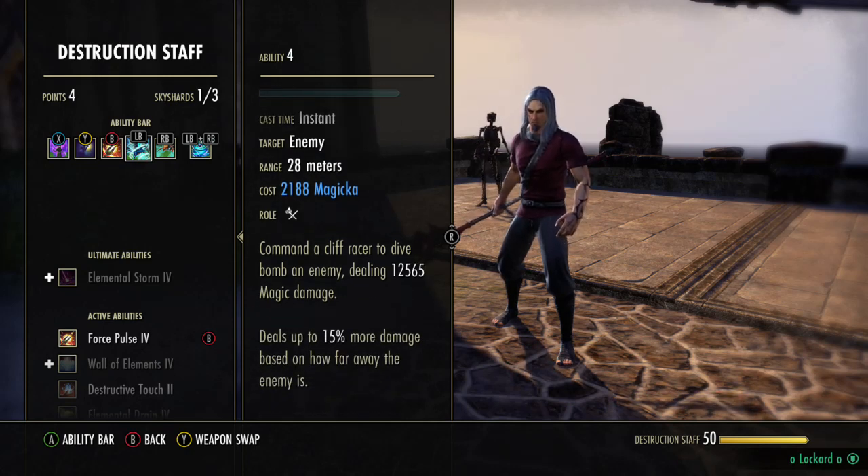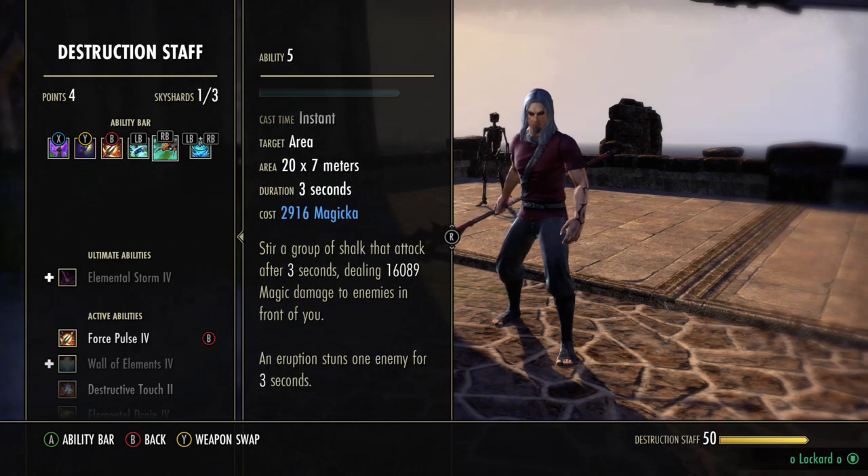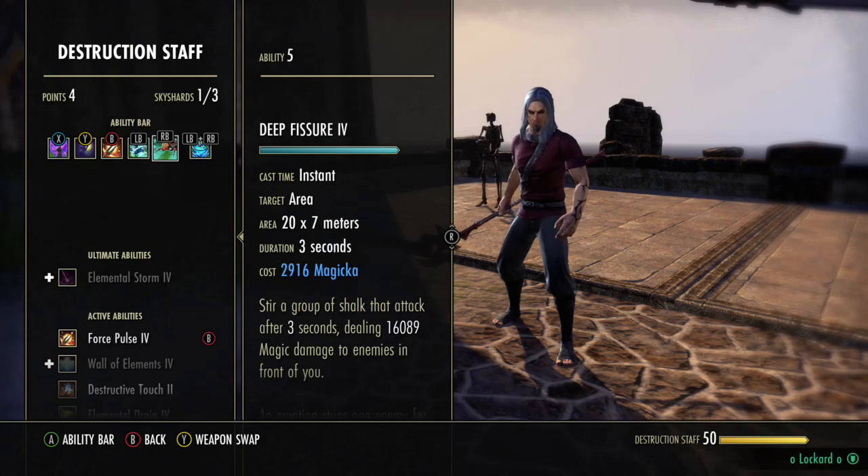Next, Screaming Cliff Racer. This is pretty much our spam — our filler spell. The further you are away, the more damage it does, up to 15%. Deep Fissure — this is delayed, it stuns one person unfortunately. There's only one person it stuns, and sometimes it will hit people like Engine Guardian or pets whatever they have active, and it'll stun them instead of your target. Which is pretty unfortunate, but it is what it is.